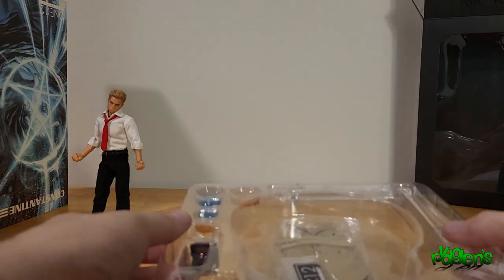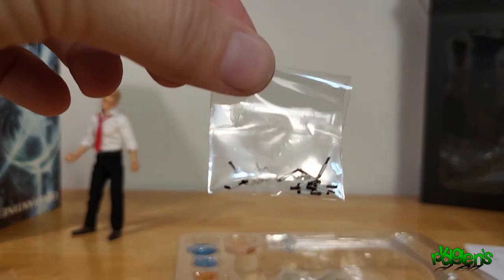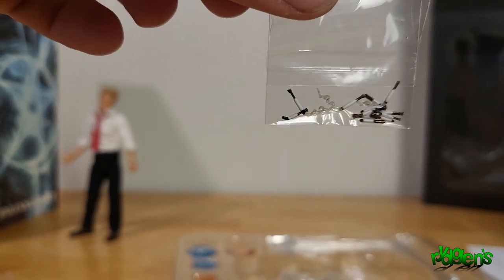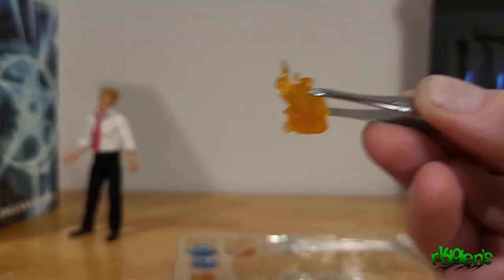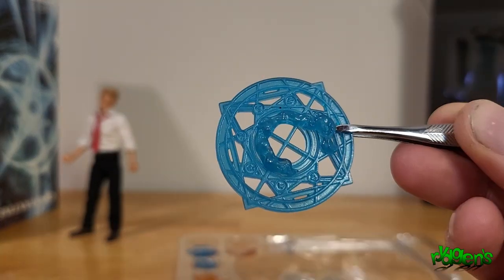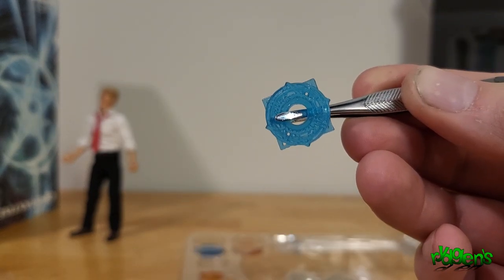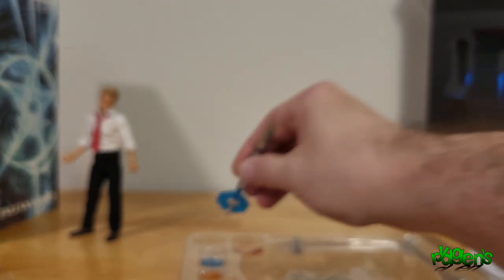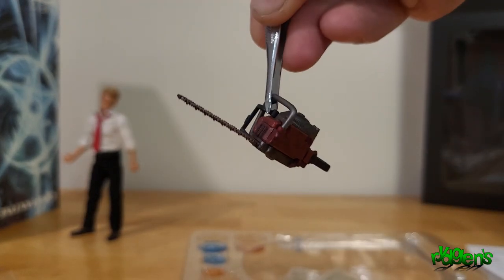Second tray - we got all the really good stuff. Just a variety of cigarettes in different states, three smoke trails, two fire effects, a pentagram effect, another magical symbol effect, a small orange effect, a small blue effect - I guess he plays Portal too - a medium blue effect, a medium orange effect, and of course a really nice chainsaw. Can't fight evil without that - that's a staple.